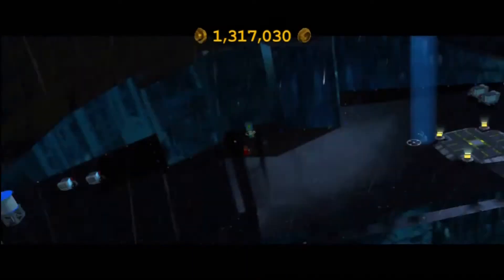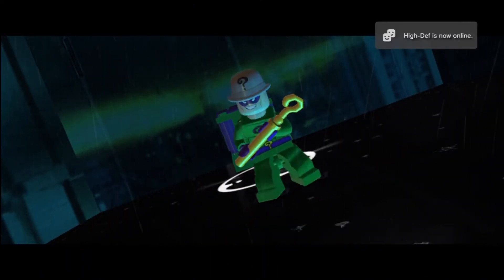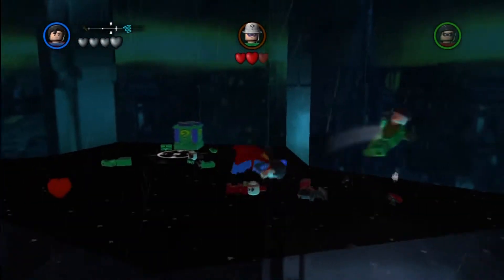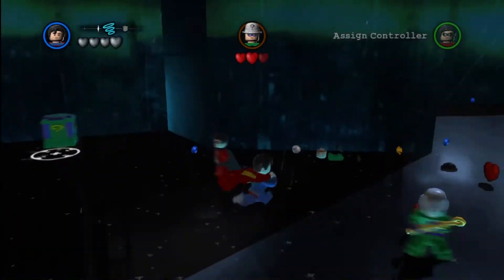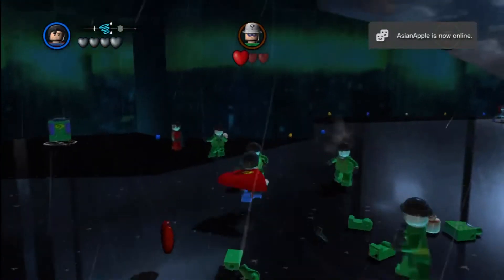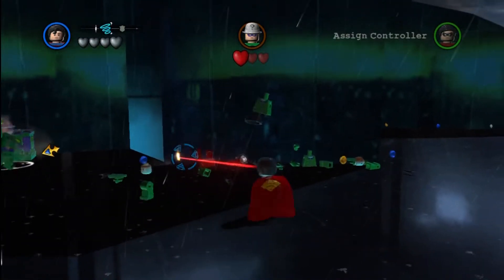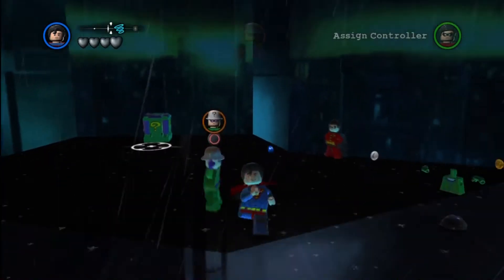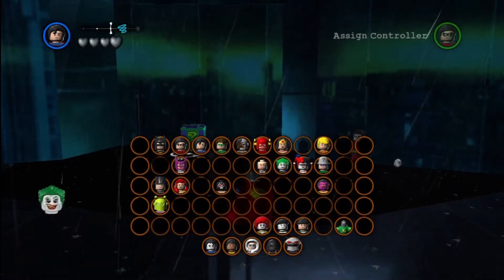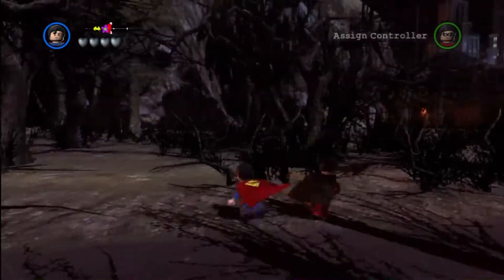Once we obtain the Riddler, it's kind of the same old shebang. We've got to beat his baddies, smash him in the face, beat his baddies, smash him in the face — rinse and repeat three times. And we will have all of the needed characters in order to progress through all 20 bricks, which we have all 20 of them recorded and ready to go for you. We've separated them by island, so it goes 6-8-6. Hopefully you guys can keep up.